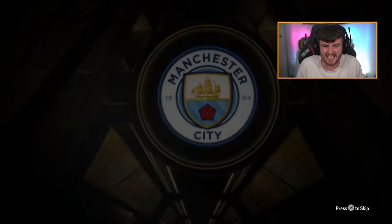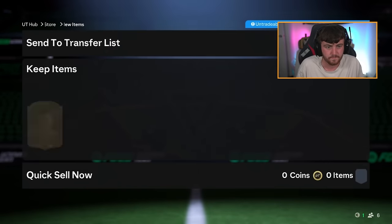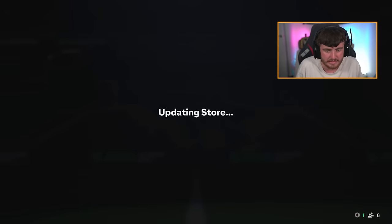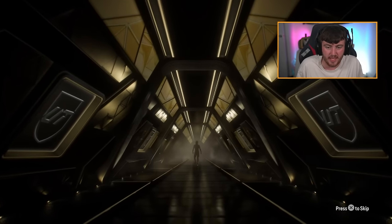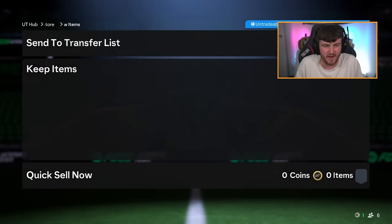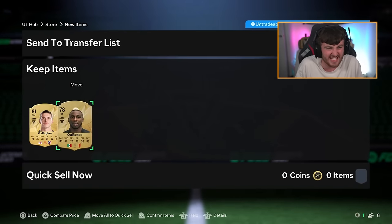Lala's second pack — a left back from City. I don't know who that is. Robert Sanchez and Leila Ouahabi. Third and final 77-plus for Lala — no walkout again. I think that's Conor Gallagher — I'm getting good at guessing these silhouettes, though Gallagher is pretty easy to be fair.